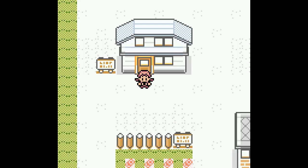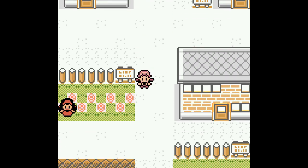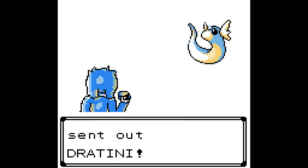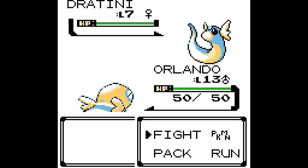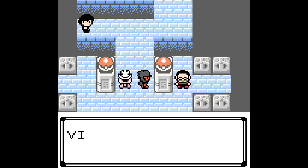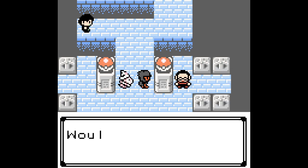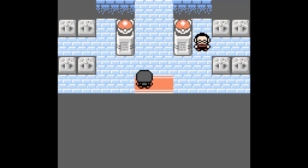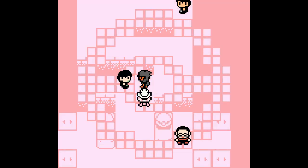From this point on, there's no cutscene stopping you from progressing or telling you where you need to go next. You're free. You can tackle any gym you want, in any order. Want your first gym to be Clair in Blackthorn? Go for it. Levels are scaled based on the badges you have. Every time you beat a gym, everyone levels up — every trainer, gym leader, everything except wild Pokémon will increase in levels.